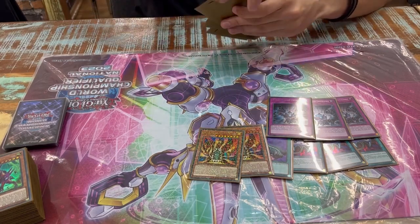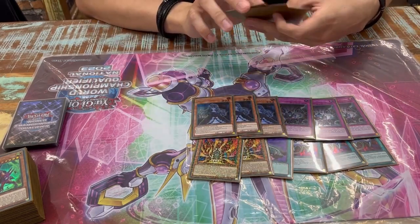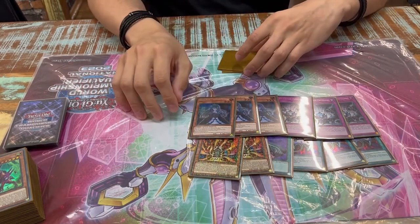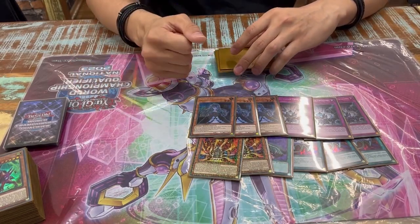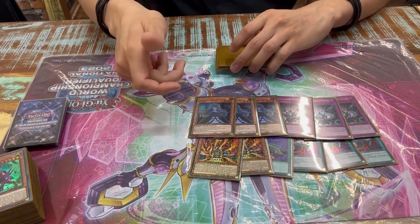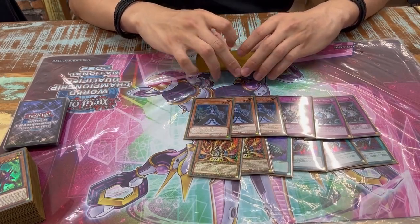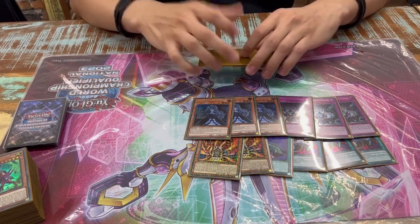Three Ghost Belle — against Labyrinth, against the Gimmick Puppet Lock, and against the Machina trap. If the Machina trap resolves it deals with three cards: it pops a monster, a spell, you need to negate the next card, and only then can you out his board. If the trap resolves you've probably lost. I also thought it would be okay against Runick in the early rounds, but Shifter is enough for them.